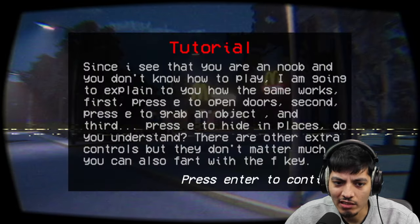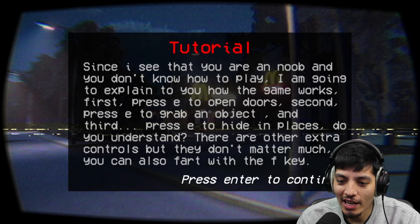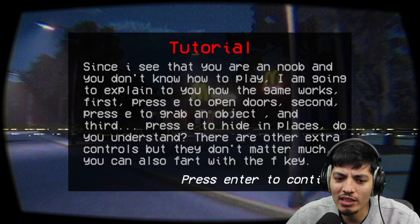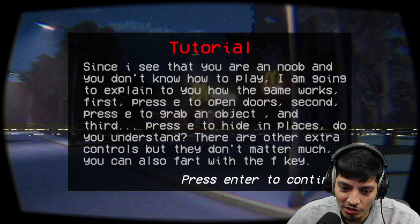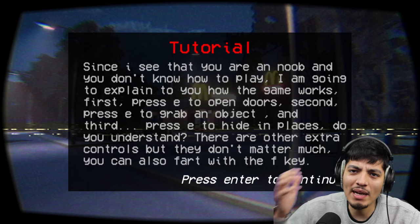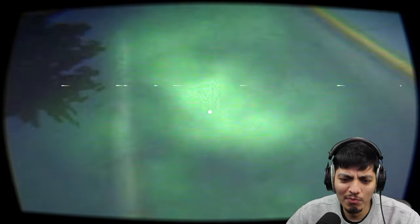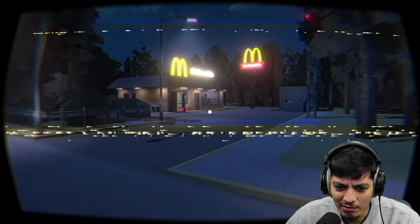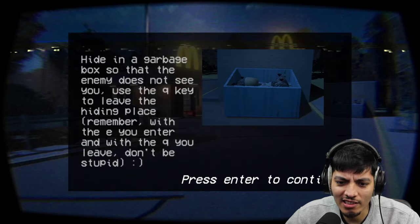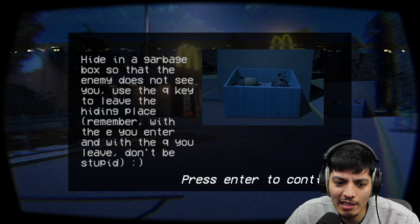We are outside the McDonald's. There's a tutorial: since you're a noob and don't know how to play, first press E to open a door, second press E to grab an object, and third press E to hide in places. There are other extra controls but they don't matter much — you can also fart with the F key. So you basically gotta press E for everything, and they gave us a fart button. Hide in the garbage box so the enemy does not see you, use Q to leave a hiding place.